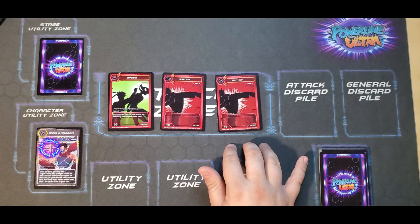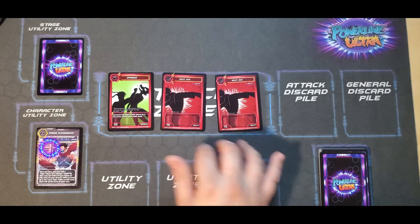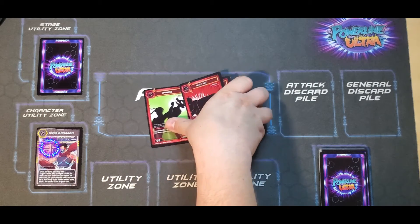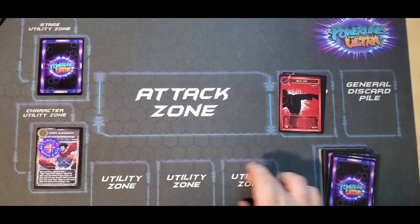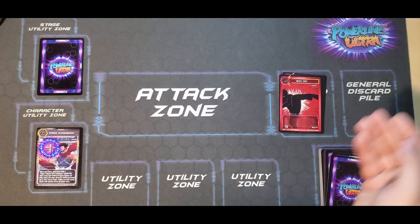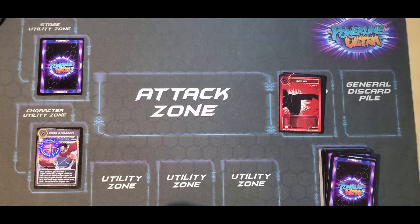If you have three attack cards, you can only play three per turn. You will take everything from your attack zone, put it to your attack discard pile, and anything that was in your utility zones, put it in your general discard pile. With that, your turn is over.